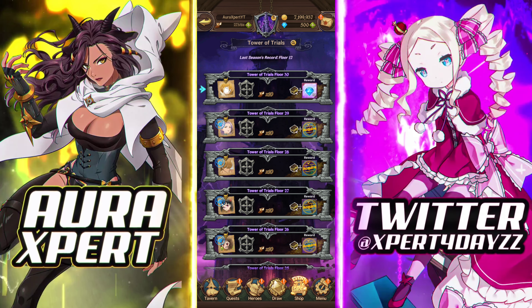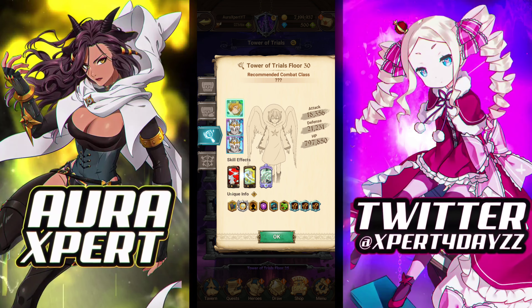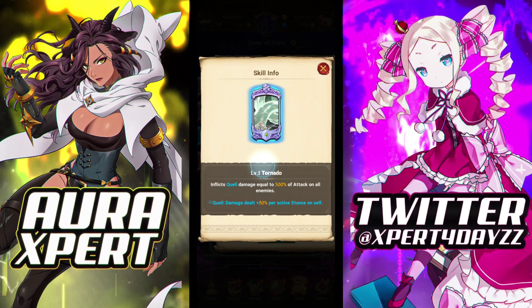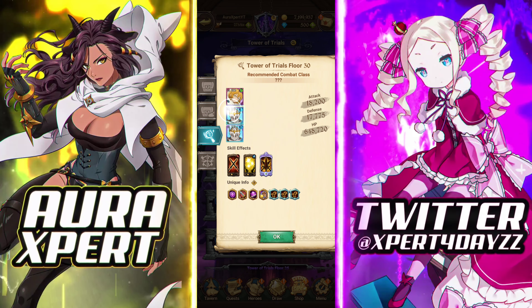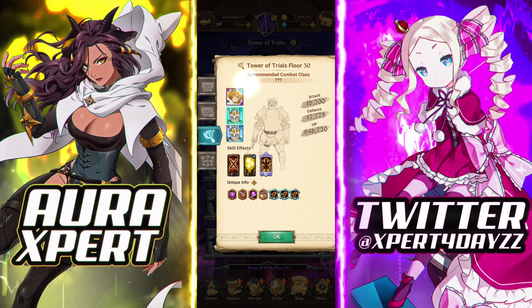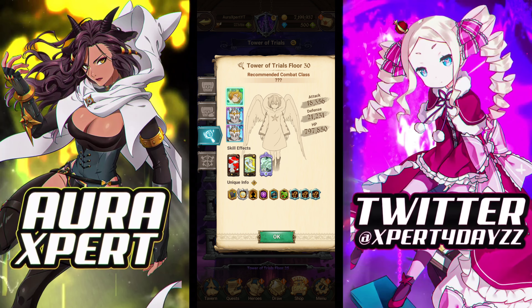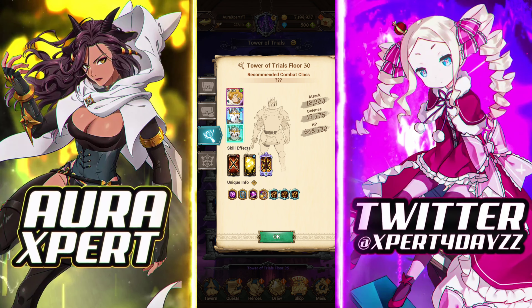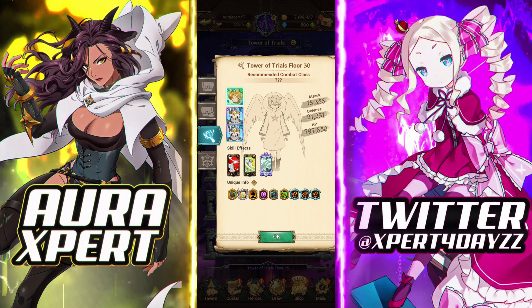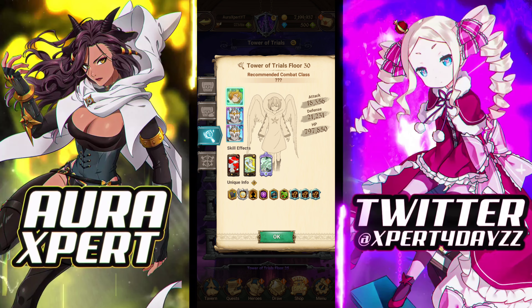Floor 30: Green Sario. We already know it's a normal Green Sario — he has a taunt, he has a cleave AoE, his ultimate, and he has his pupils as a normal Tower of Trials would. Now the gimmick of this floor is that you want to kill Sario first and then kill the side units on the same turn, otherwise you will be stuck in an infinite loop of them out-healing you and then killing you.